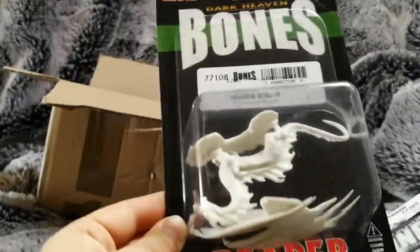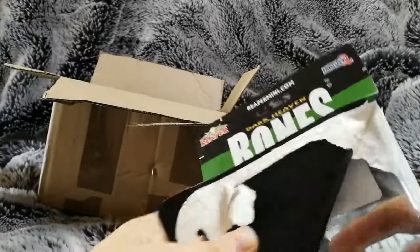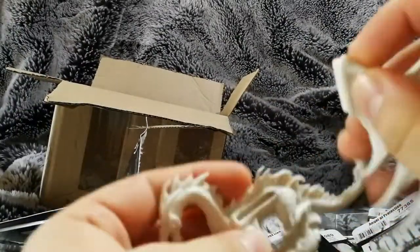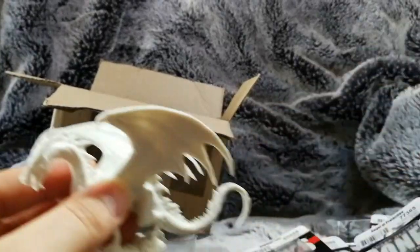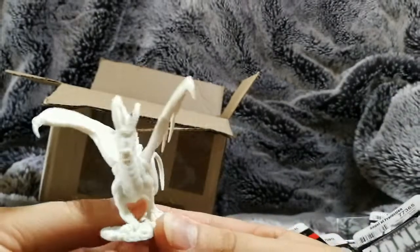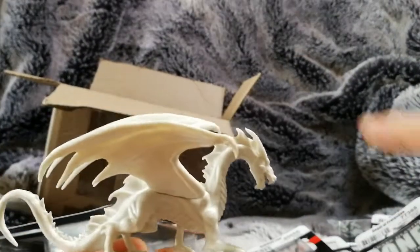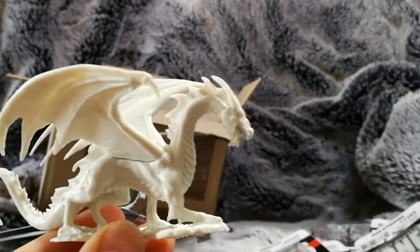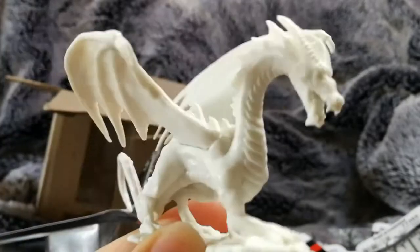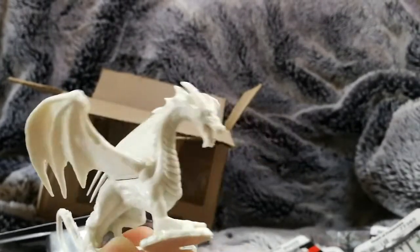Now we're on to the big figure of the month, and that is a Shadow Dragon. Another big figure — I'm going to take him out of the packet. Some assembly required on this one, so you can see what he looks like with those wings on. It does kind of fit together — would need gluing. There we go, Shadow Dragon. Almost like an Asian dragon, with the shape of the body, rather than the bigger fatter dragons you tend to get in western fantasy art. Really like the sculpt, quite a nice pose. It's nice to have a big figure, especially for Dungeons and Dragons — you can never have enough of them.